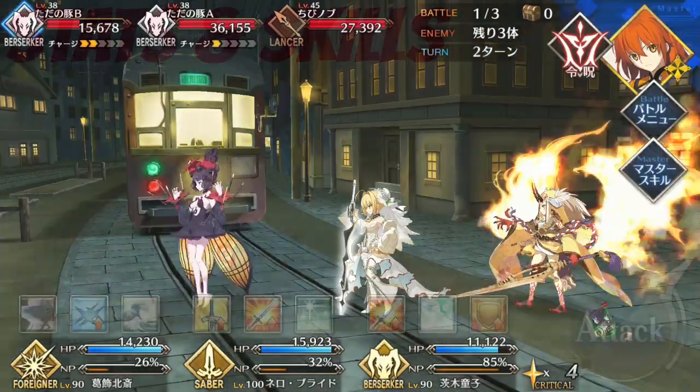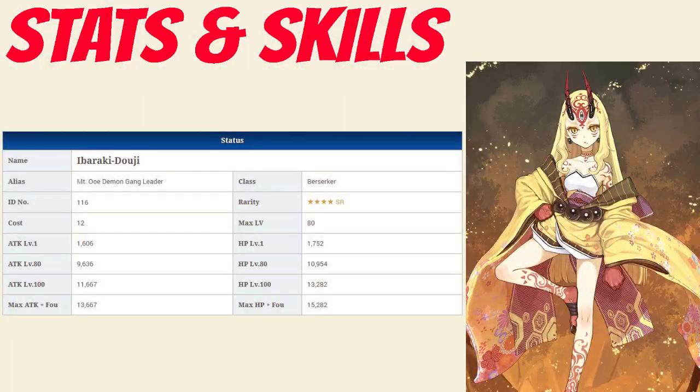Onto Ibaraki's stats: she has a max HP of 10,954, which is high among the 4 star berserkers but still very low overall compared to the other 4 star servants. Her max attack of 9,636 is below average among fellow 4 star berserkers, but the 1.1x berserker damage modifier makes her effective attack of 10,599 incredibly high compared to the other 4 star servants.